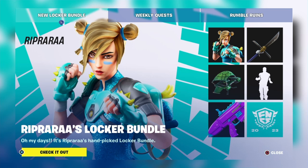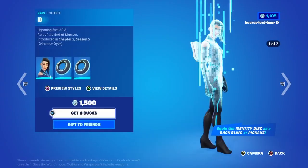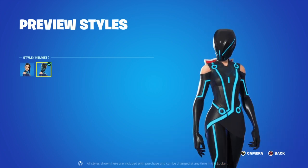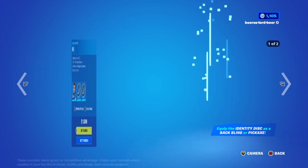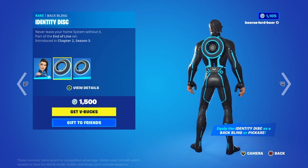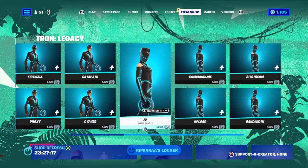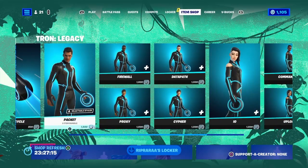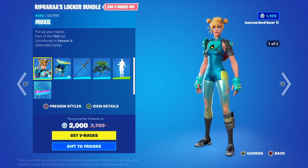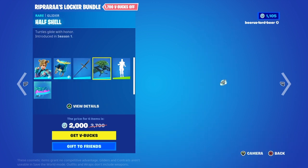Alright, nice looking bundle there. Are we trying to check out the Tron? Very nice. Nice — back bling and pickaxe goes with back bling. Very nice. Here's the bundle here. Dope, I like it.